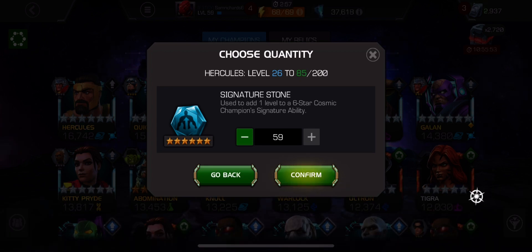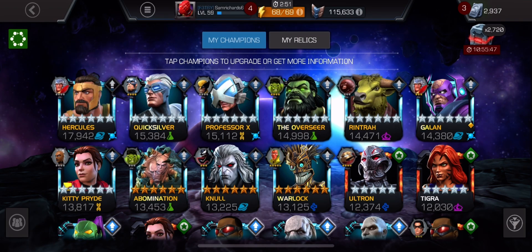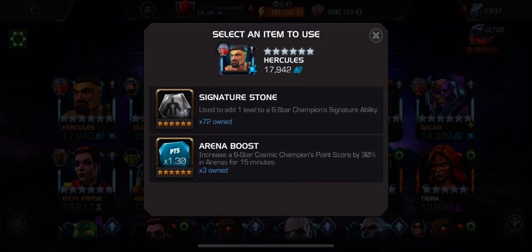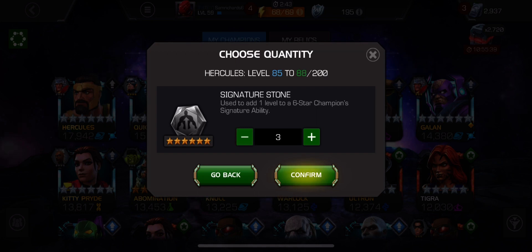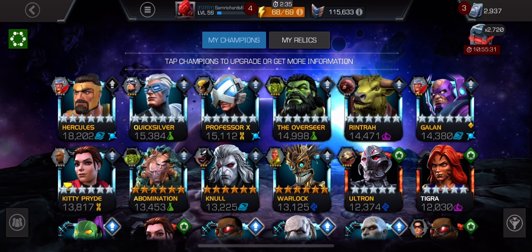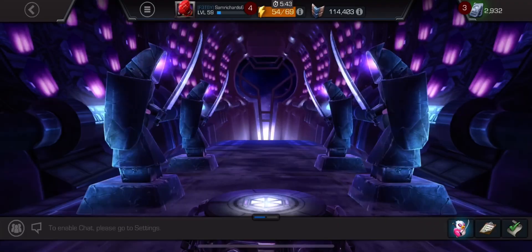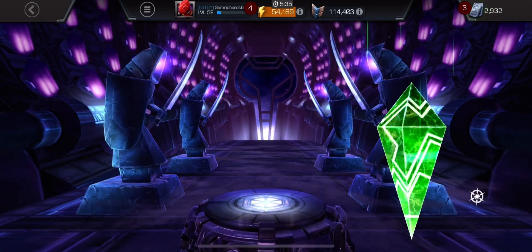I've obviously awakened my Hercules and kept the other one just in case I get somebody who definitely needs one. I could get a Nick Fury or even Omega Red or someone like that who needs to be awakened. And maybe I don't have their Class Gem, but I've got that generic one. So that's sort of why I've decided to pick up those two.